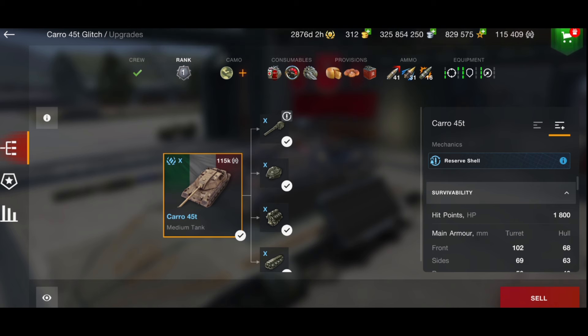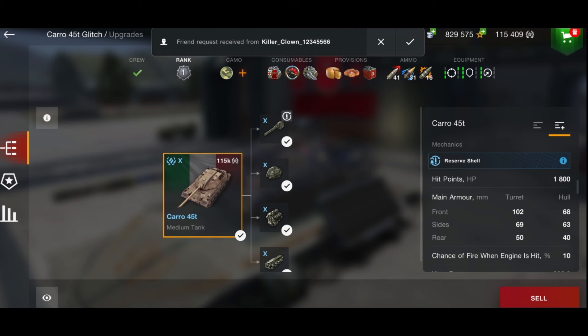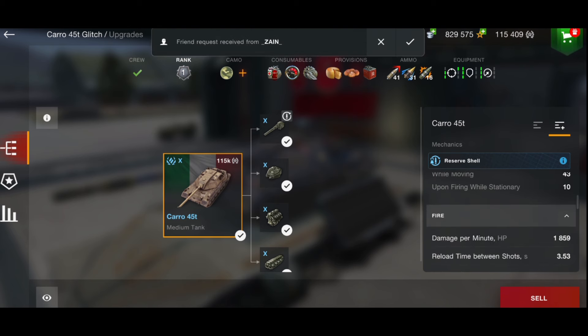The turret armor — you haven't got a lot. 102 millimeters on your turret, 68 on your hull, so basically you are paper thin. There are opportunities to get bounces if you are in a hull-down position — you may get the lucky troll bounce — but you cannot rely on the armor at all. DPM for a tier 10 medium is usually around 3,500; this has 1,859 — basically half of what most other tier 10 mediums have.